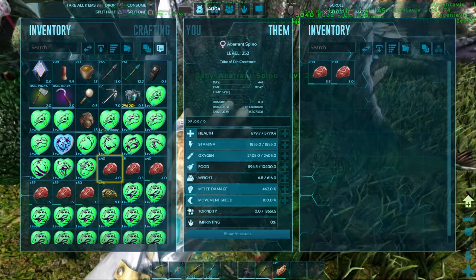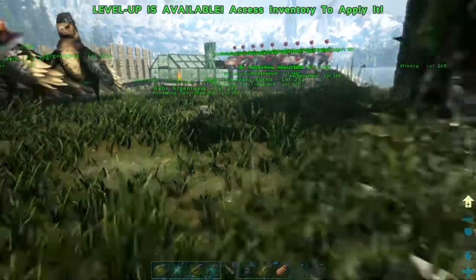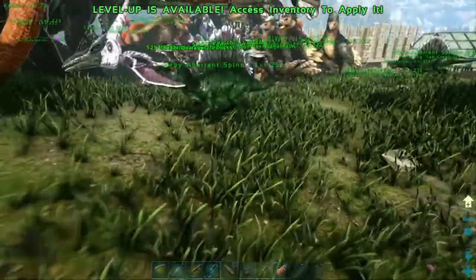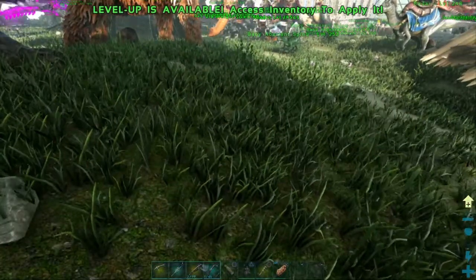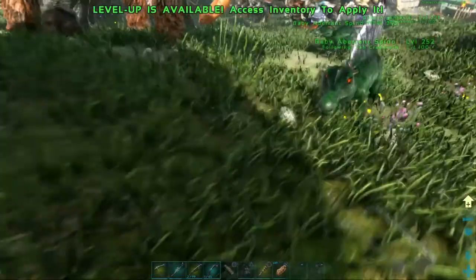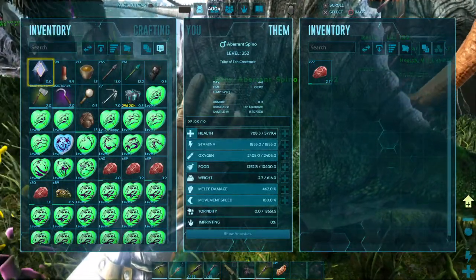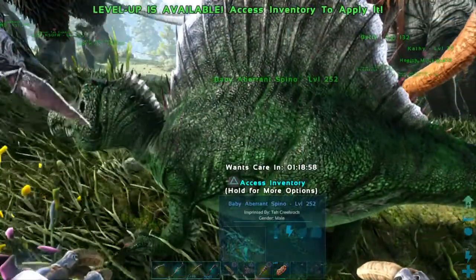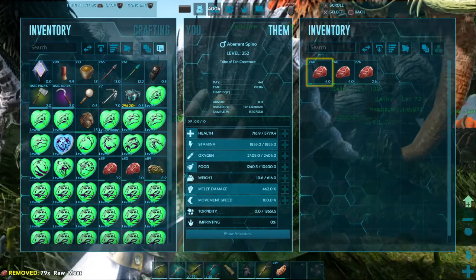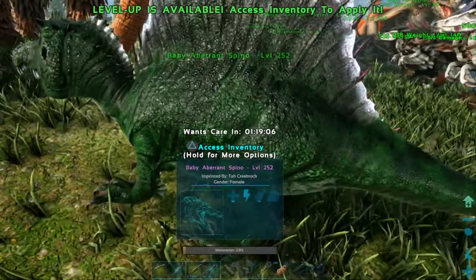I can breed you back into that one up there on the hill, maybe get the stats. Where's the other guy? Come on, get on up here. 252, we've got stamina, weight and damage on them. This one is a male so it's going to be pretty useless for me. The female I can breed back in with that line up there on the hill. It'll be pretty good.